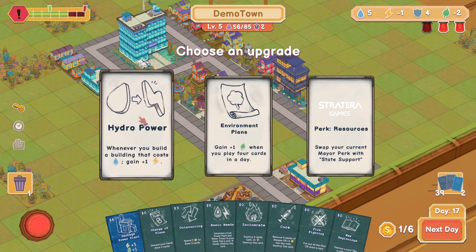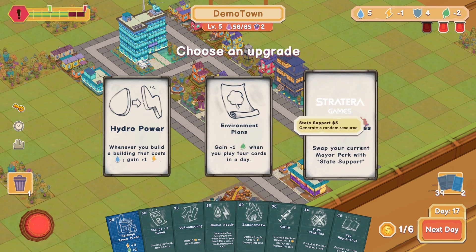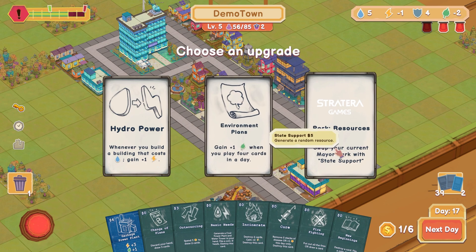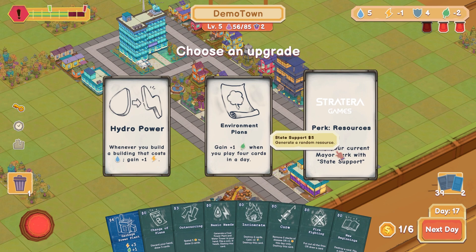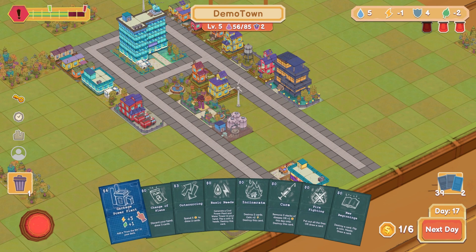Could be leveled up there. Hydro power: whenever you build a building that costs water, gain electricity — that's not bad. Gain one, play four cards a day — I don't think that's going to happen very often. Swap your current mayor perk. What's my mayor perk? This must be my mayor perk — draw a card for $4. Or I can swap it to state support: $5, generate a random resource. Actually I like that, let's click this. So I can spend five bucks to generate a random resource if I can't make anything else — good to know.